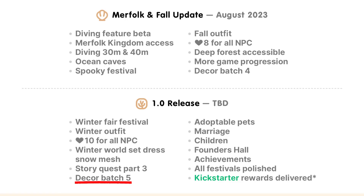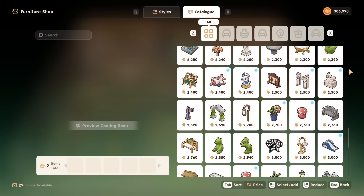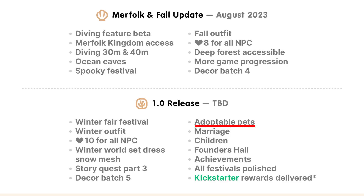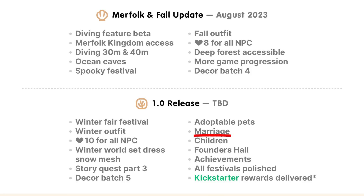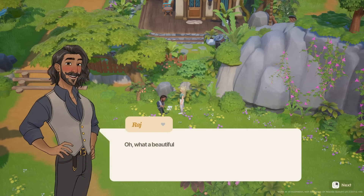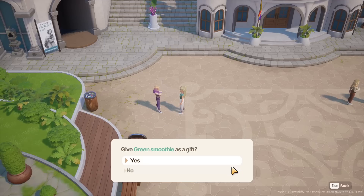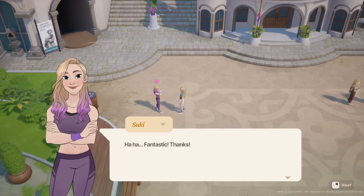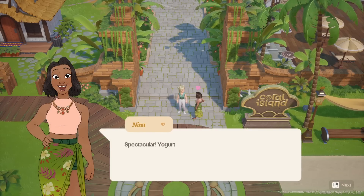Even more decor will be added — when all is said and done with this game you're going to have so many options for both fashion and design. Adoptable pets will be implemented, though I have no idea how I'm going to choose. And then marriage will be implemented — the thing I think a lot of you are waiting for. You'll be able to marry an NPC of your choice, and it'll be really interesting to see how marriages differ from NPC to NPC, and what the post-marriage events will be like.